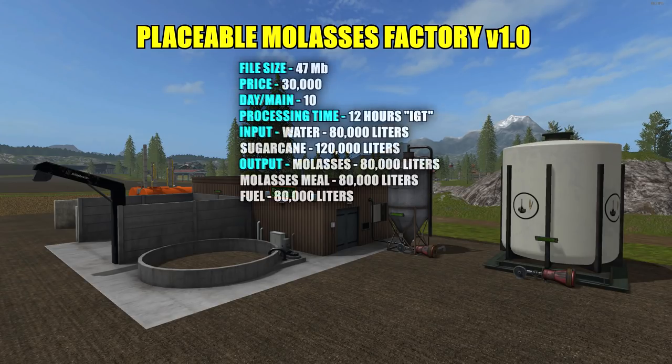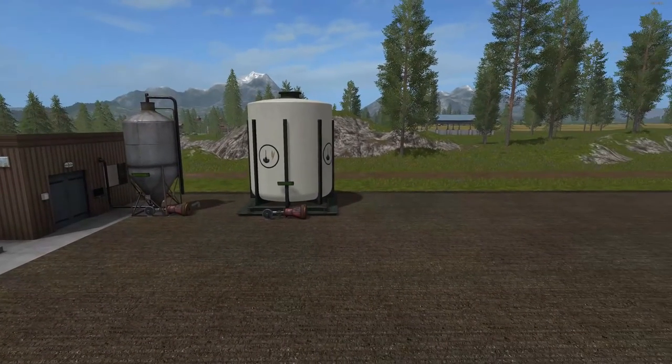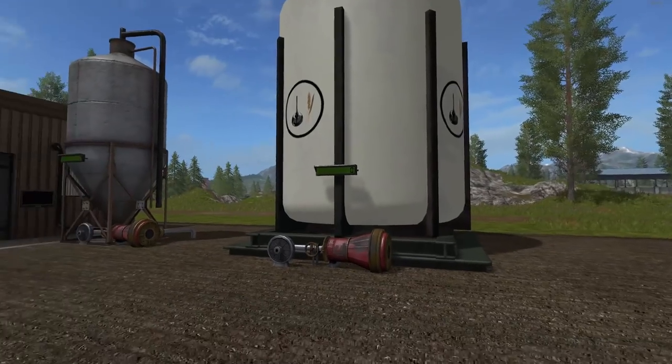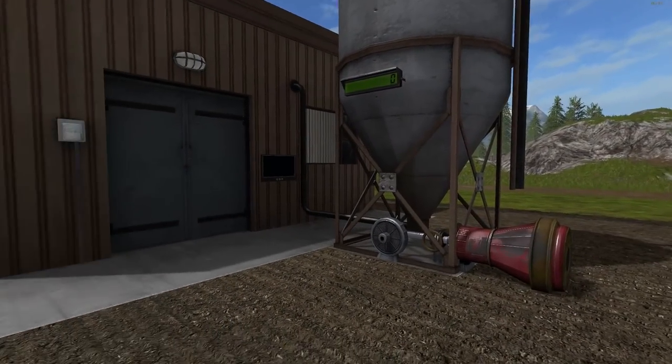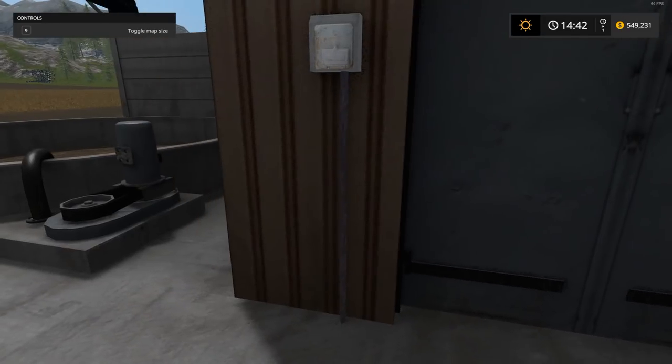So once again this is the placeable molasses factory version 1.0, file size 47 megabytes. It costs $30,000 in the shop to purchase with a $10 a day maintenance fee. If you fill it right up to the top it holds 120,000 liters of sugar cane and 80,000 liters of water. It makes 80,000 liters of each product: molasses, molasses meal, and fuel. You can see on the monitor — water, sugar cane in, and you get fuel, molasses, and molasses meal.